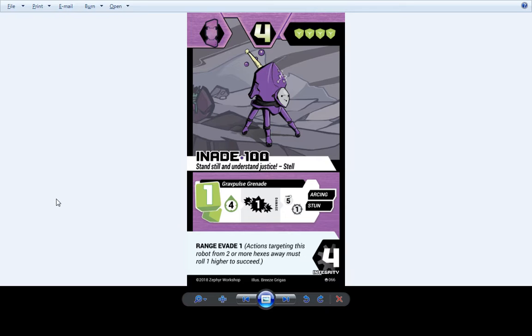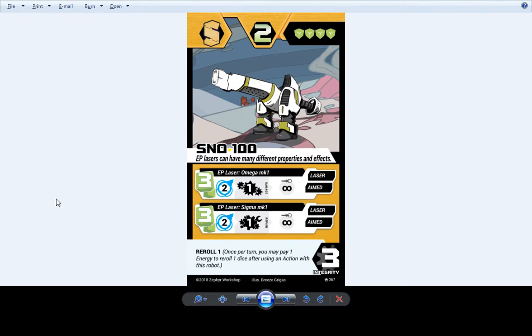Anade 100 — which is probably what we're going to put on Etwal's team — has just a basic stun grenade, really easy to understand. And Snow 100 — which we'll probably throw on Etwal's team — is one of the more basic level 1 S-type robots. It can shoot somebody for damage or heal for one.